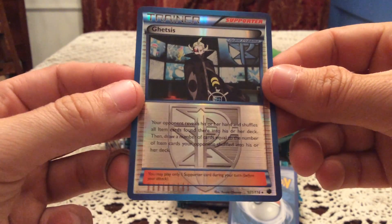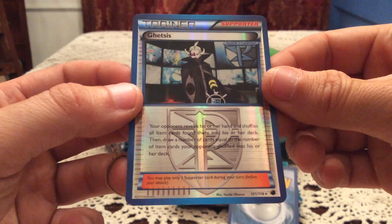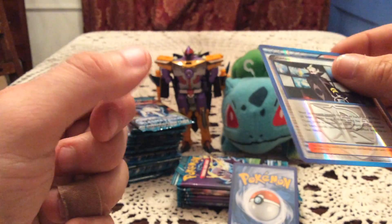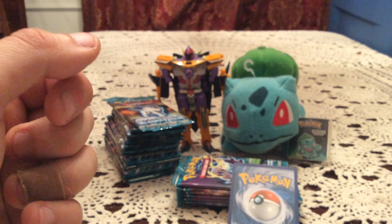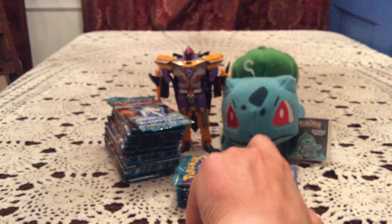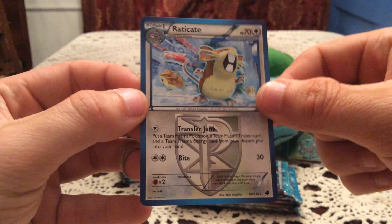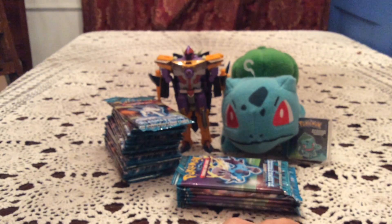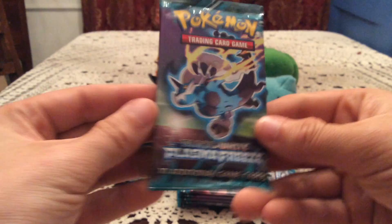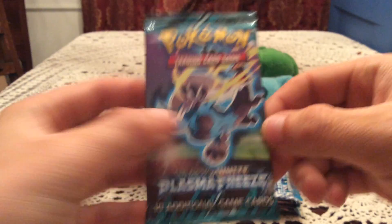That is a holo trainer in the set - one of the few they've done in the past few years, but still very awesome. I do have it. The only one I need is the Team Plasma Ball. So that is not the one I need. The rare - Raticate. Starting off both part one and part two with a Raticate. How funny would it be if we got that in all four parts? We'll see. We've got Thundurus on this pack - pack number two.